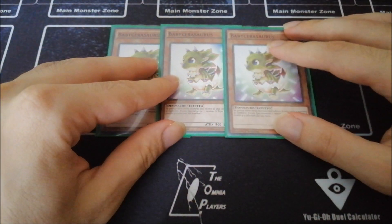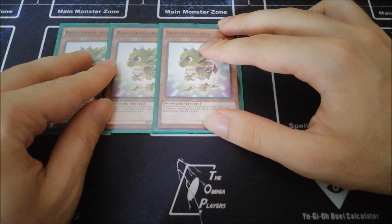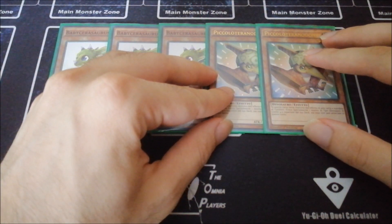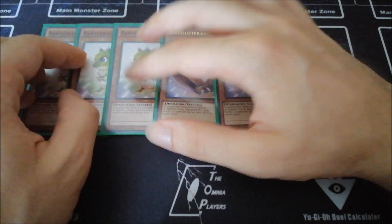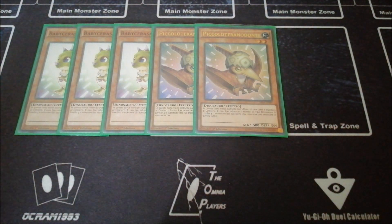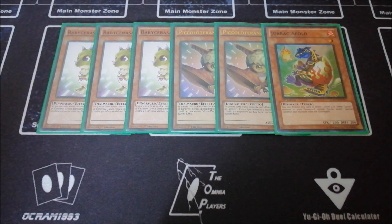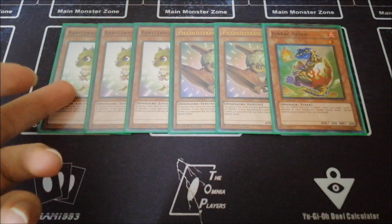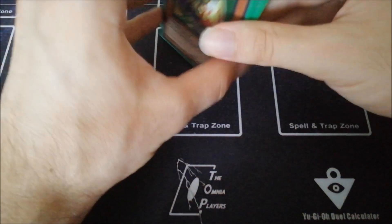For the babies, we've got three copies of Baby Theropod — this is the one you want to maximize on since it's the best one, able to bring out another copy of itself. Then two copies of Petiteranodon; you don't want to maximize on this, one copy is super fine. Last but not least, one Juraka YOLO — this card is so important because it can be brought out by Miscellaneousaurus or through Baby Theropod, and allows you to go into an easy Archosaur play.